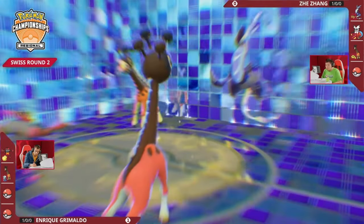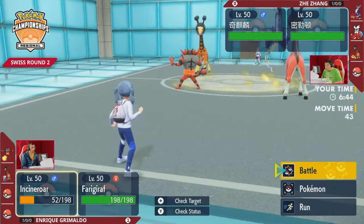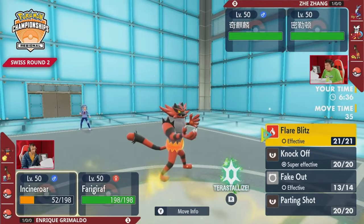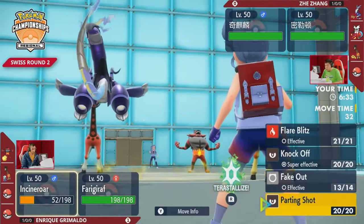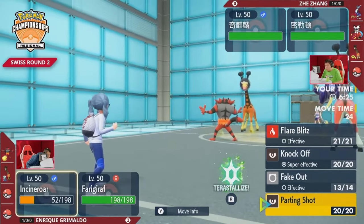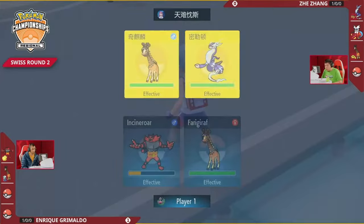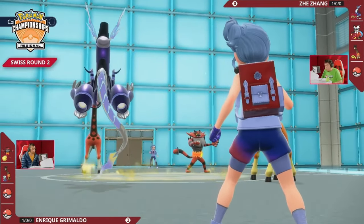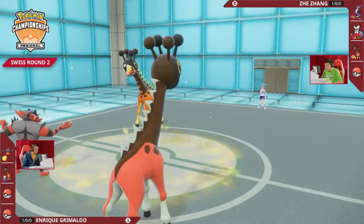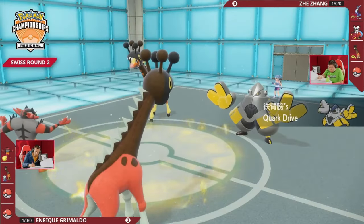Miraidon is locked into Draco Meteor unless it switches out. Trick Room goes up — fascinating, since neither player specifically built Farigiraf for Trick Room, but both Pokémon are so fast it becomes an option. It's an interesting turn one: in Game 1, Incineroar didn't Fake Out because it was worried Farigiraf could disrupt; this time Farigiraf does come in and disrupt. Jay tried Draco Meteor to beat a grass terastallization, but Incineroar didn't use grass tera — could have just been a Volt Switch. Incineroar hangs on, gets its Citrus Berry, and Jay brings in Iron Hands.